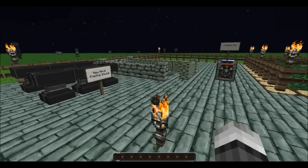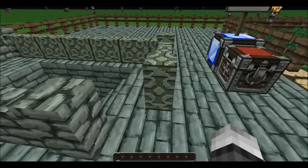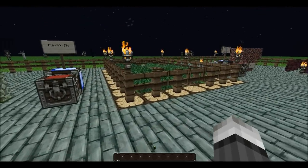They've also added cobblestone walls. Here we have the moss stone walls and here we have the cobblestone walls — they're dark like fences and you can kind of jump over them.